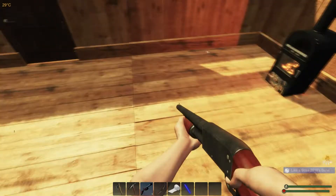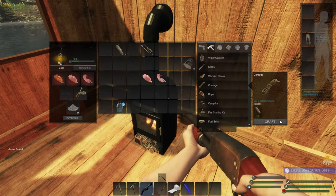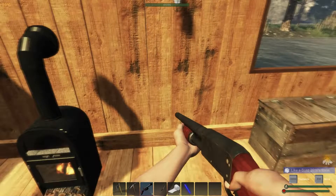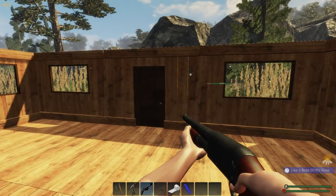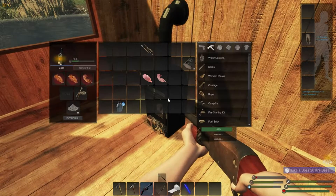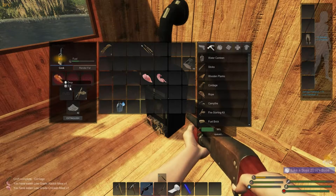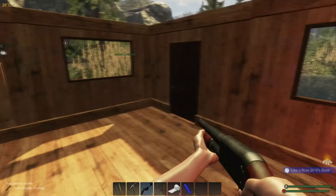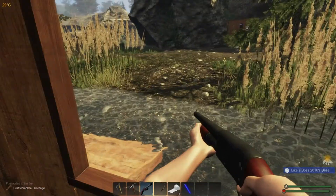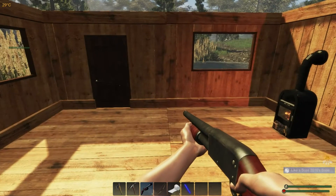Okay guys, we're back at base. I'm cooking up some of that small game that we got. I threw some things in the chest like normal. Let's go ahead and craft up some more lashings - throw that fiber in. We have a wolf right outside our base as well, so hopefully he's not too big of an issue. Get these guys eaten up, get some more food going.